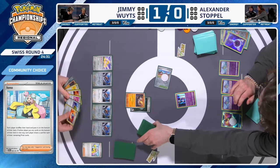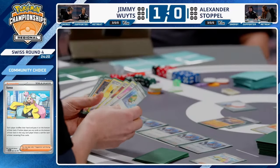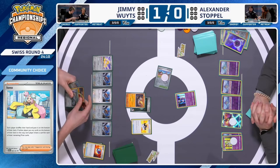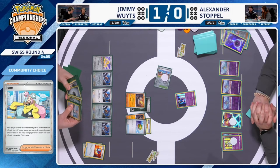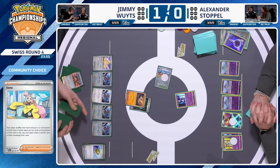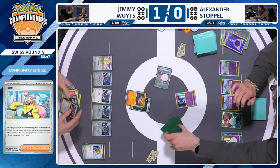Steelix will use Earthquake for one energy — so efficient with 130 damage. Normally the downside of such a high-damage-for-one-energy attack is three damage counters going to all your bench Pokémon. However, when those Pokémon you're damaging do more damage depending on how many damage counters they have, you've almost turned the downside into a positive. The deck synergy from Jimmy is just off the charts. Getting Earthquake off also threatens the Chrysalia in the active — 130 is more than enough to KO that 120 HP Chrysalia.